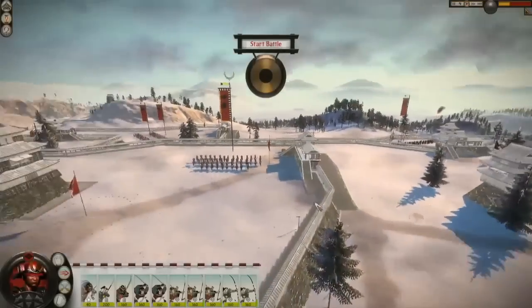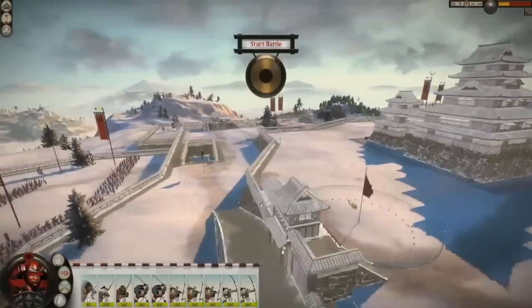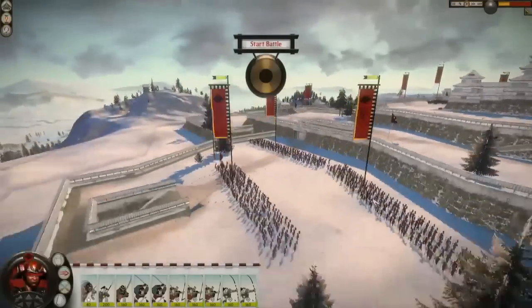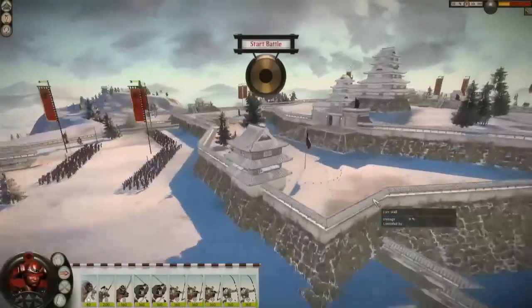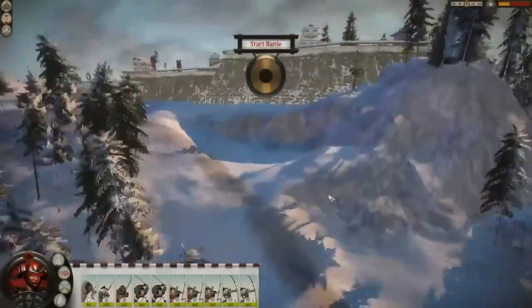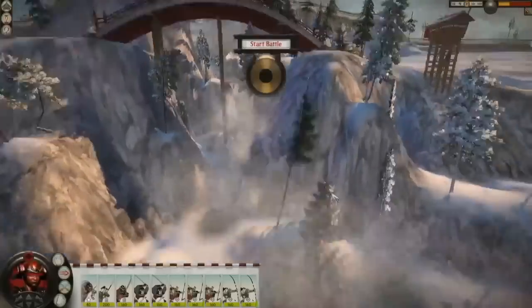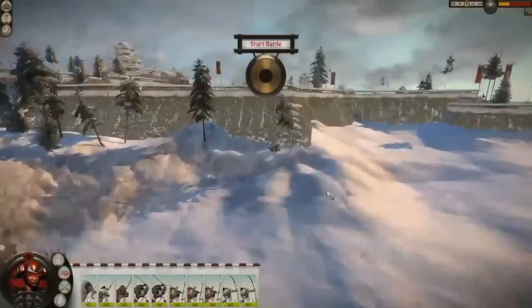Today I'll be fighting a battle against Shogun 2's AI, playing a defensive siege scenario. You can see here that I'm defending a rather large sprawling castle. This castle is built on a mountain top, with a sheer drop at the back. However, there is a single small route around the back of the castle, using this bridge right here, and this waterfall which we're bouncing over very deftly.